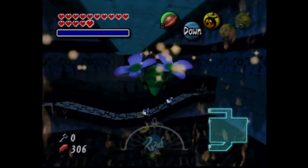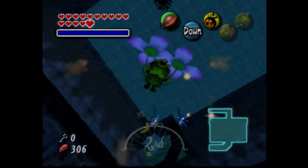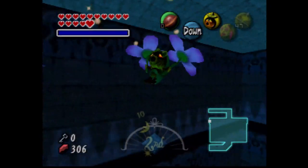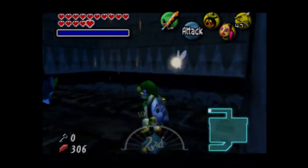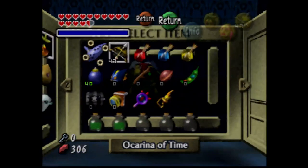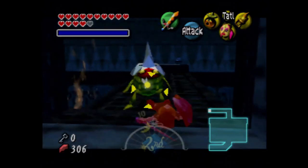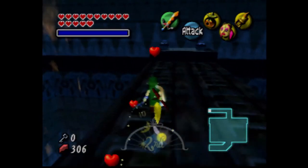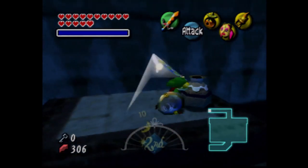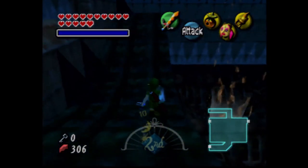I think I might have a clue on where the Stray Fairies are. We need our hookshot. Except I fail miserably. Come on, die! We fought you all the way back in Woodfall. That's what I was trying to say — the words couldn't come out of my mouth.